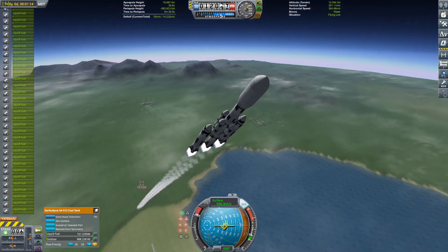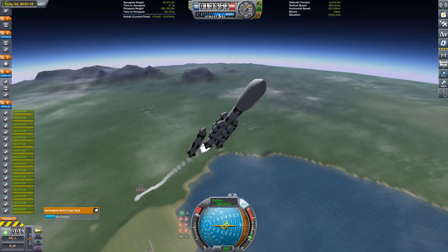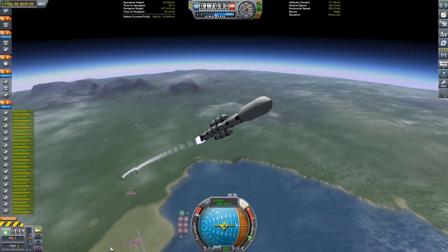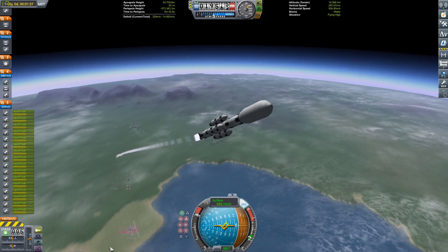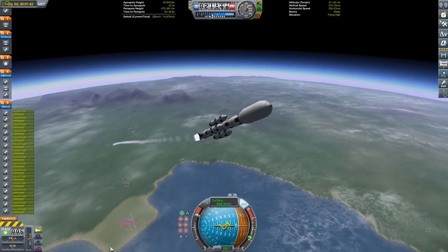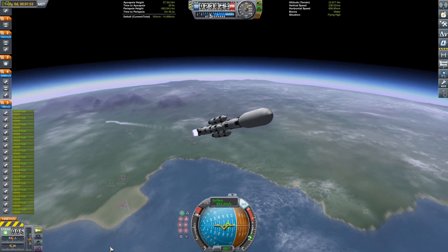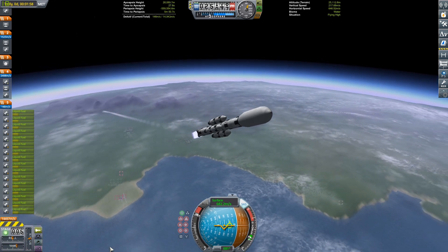Pretty standard launch profile — we're just going to be depleting the side boosters and then running the center core. In the payload fairing we have our nuclear stage, which is going to be primarily used to de-orbit the asteroid and do some other maneuvers to get its orbit set up right so we can get this thing crashed.